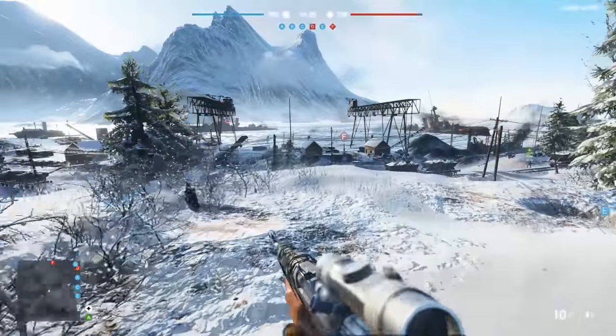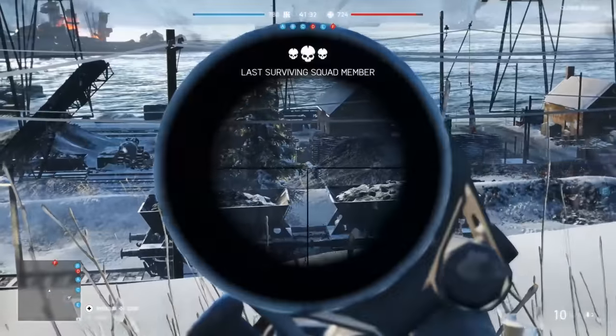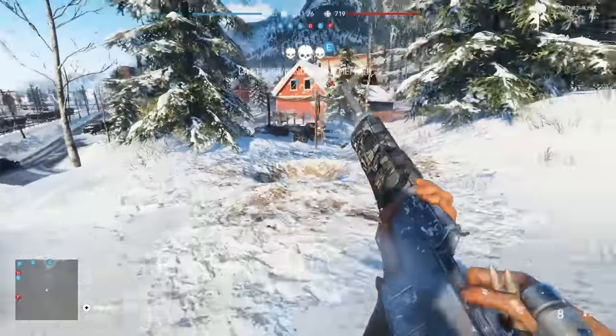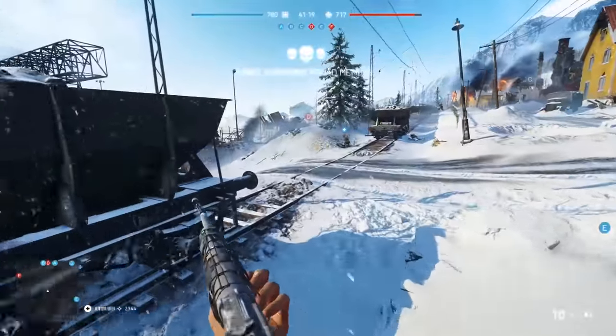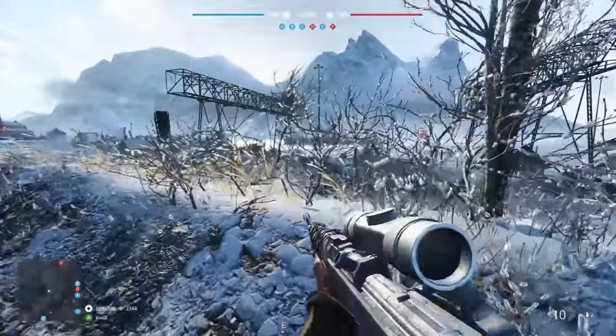It's time to give some Battlefield V closed alpha feedback. That there was the JB-2, or the British equivalent of the V-1 flying bomb. Those things are awesome. That's what you get as the squad leader perk. If you get 40,000 points as a squad, you can call in one of those things and just obliterate an entire area. It's probably the most exciting thing you can do in the game right now.